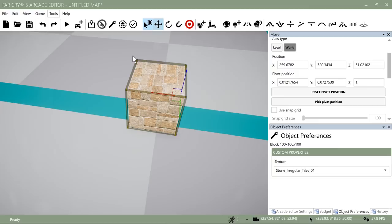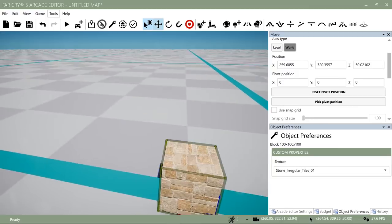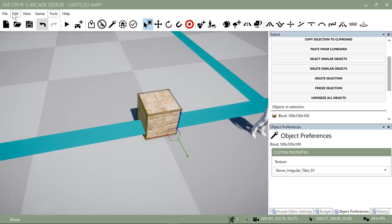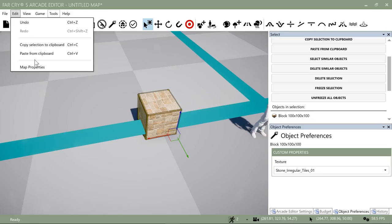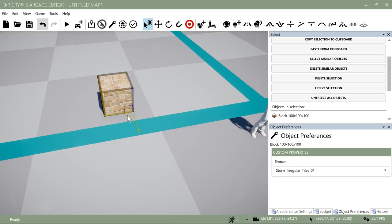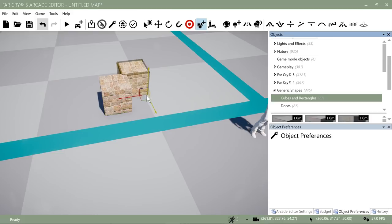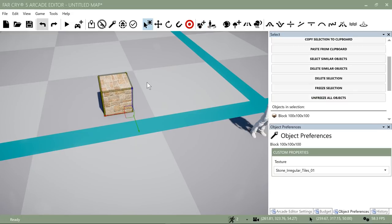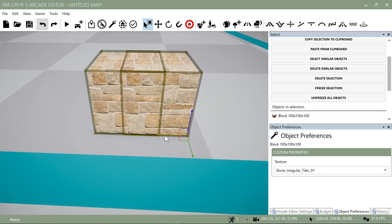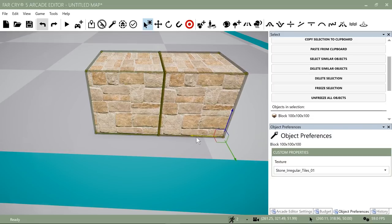Now I want to make more of these blocks. There's standard copy-paste: click on the object, hit Ctrl+C, and if you want to double check your shortcuts go to Edit — you'll see Ctrl+C and Ctrl+V for paste, pretty standard shortcuts. But what saves a lot of time — especially when making a straight wall — is holding the Shift key and clicking on the widget and dragging it across. Now I've got two blocks perfectly lined up.